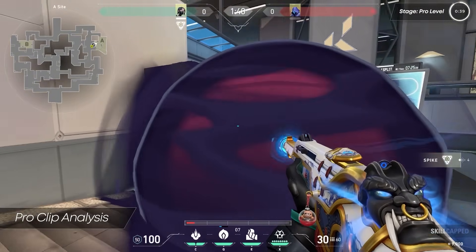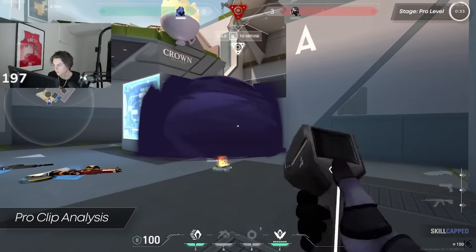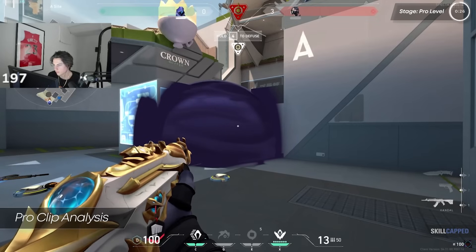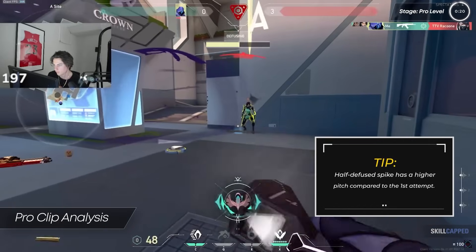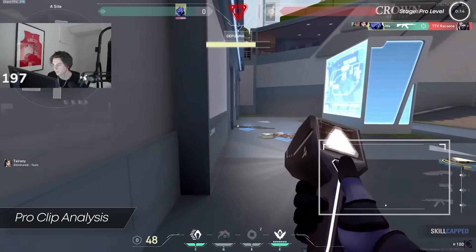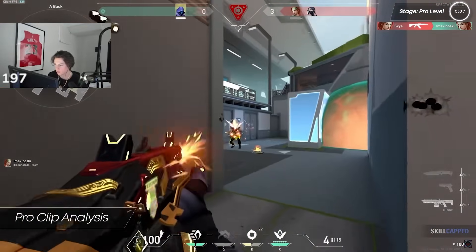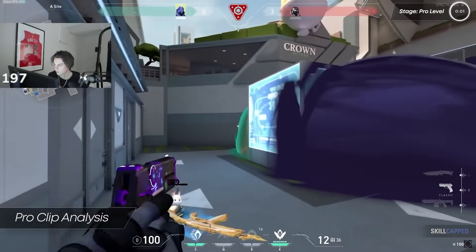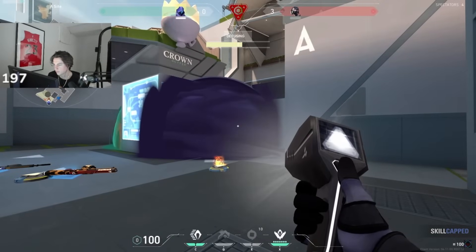After hearing a Viper footstep, Xander stops defusing and prepares his crosshair for a fight. He fake defuses once more — the likelihood of Viper pushing is even greater now because the half-defuse causes the spike to emit a higher-pitched sound, signaling to the Viper that she has only three and a half seconds before losing the round. As expected, the Viper swings, and Xander lands a clean headshot. Controllers' ability to smoke the spike and deny defuse information gives them insane leverage in post-plant clutches.